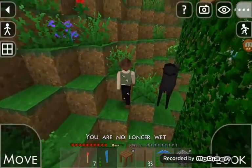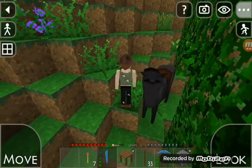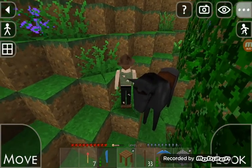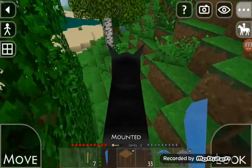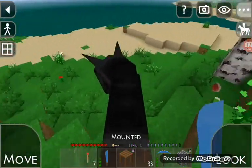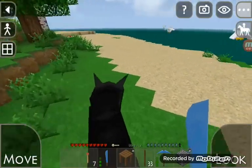Oh there's my horse, let's get back on. He stopped — why can't I get on him? Let me put back to first person for a second. There we go. I can't do it that way, can I?